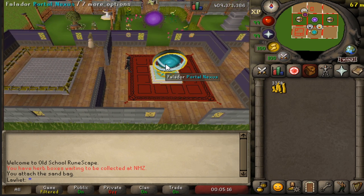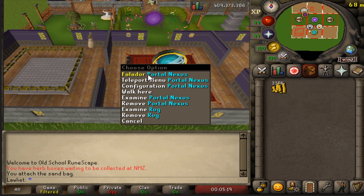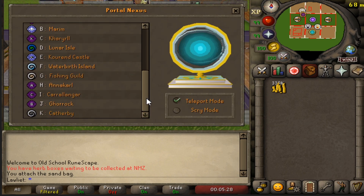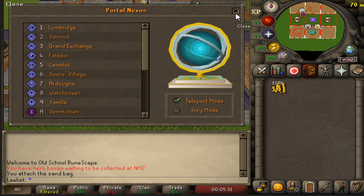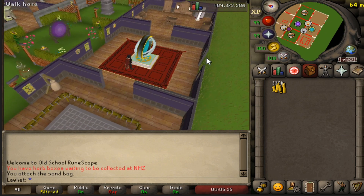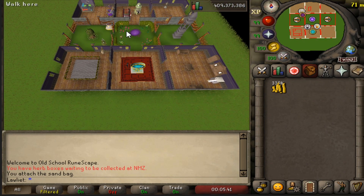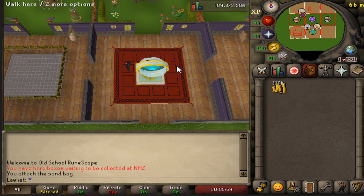This room is another very important one - I have the portal nexus. I currently have the left quick-set to Falador because I was doing some videos there, but I have all the teleports except Trollheim because I don't use it. I believe if you have a house like this where it's a 3x3, the load times are much faster than if you had an extra room. So get your house down to a 3x3 and your load times will be very, very noticeably faster compared to having a really big house.